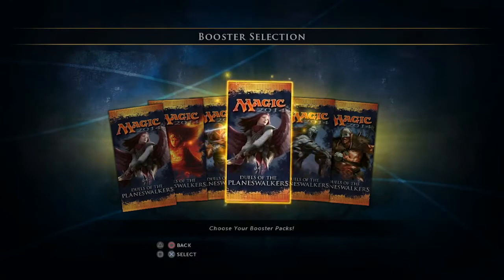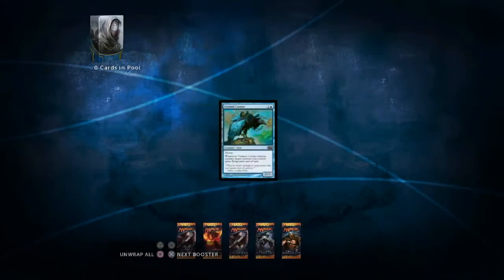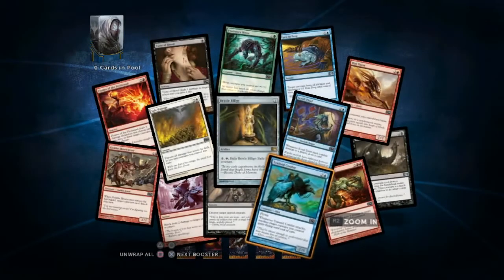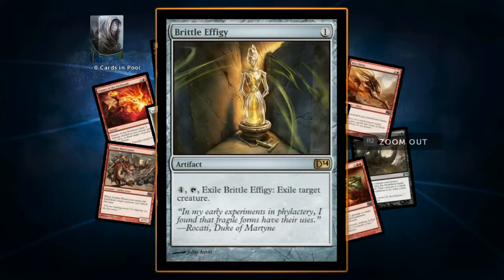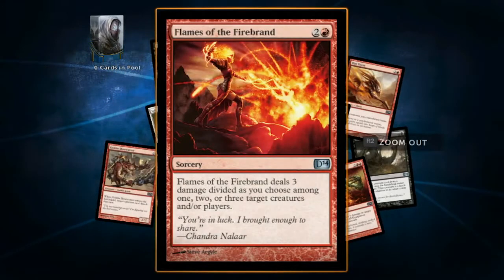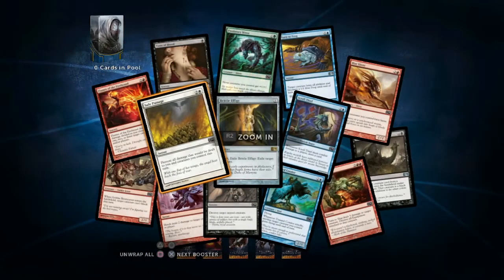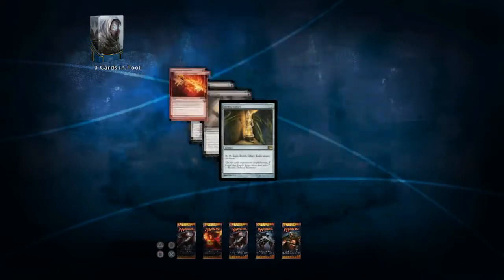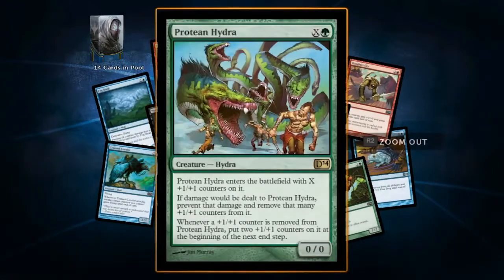It's called a limited format because players are given a limited amount of cards to use each time. In the case of Sealed, you open six booster packs, and the cards you get from those are what you have to work with in order to build what you think will be the best deck possible. And that's part of the fun — you don't really know what's going to be the best deck, you don't know what the best combination is, you just kind of pick what you think will work. You make sure you include some creature removal like Flames of the Firebrand right here, and you just go with it. You play, figure out what works and what doesn't, and you can add and remove cards in between matches to make your deck what you want it to be.